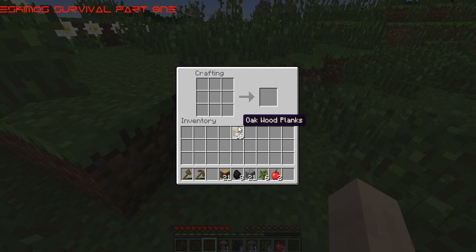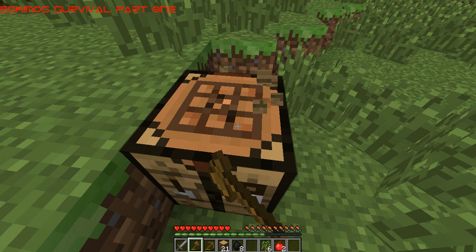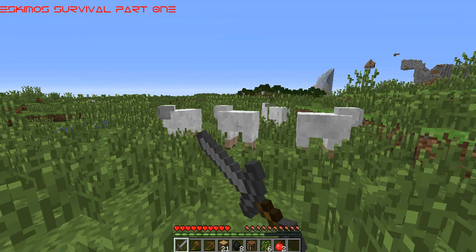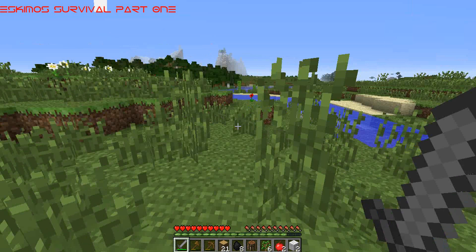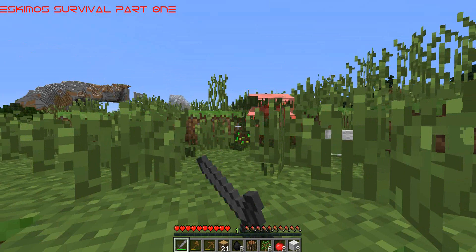I'm just gonna create some more sticks and make a stone sword. There we are, we have a stone sword and we are ready to rock. There's a huge sheep - I'm gonna kill the sheep so I don't have to worry about finding sheep when I need to get my bed. I think that's the best thing to do - just kill the sheep you see at the start to get your wool ready for your bed, so you don't have to stay up all night, and that gets very, very annoying.